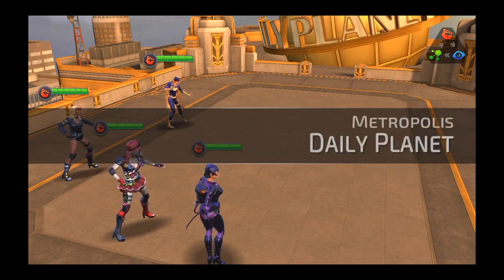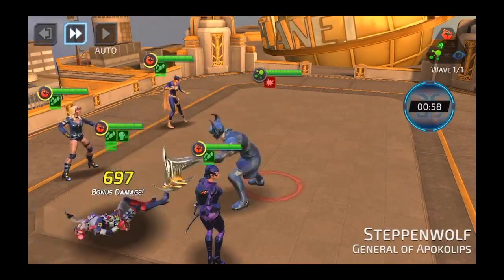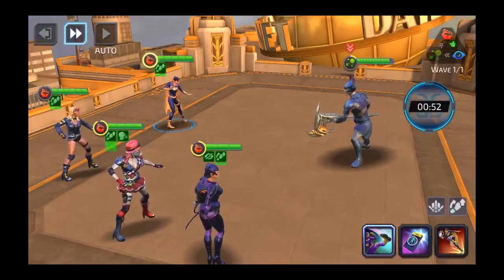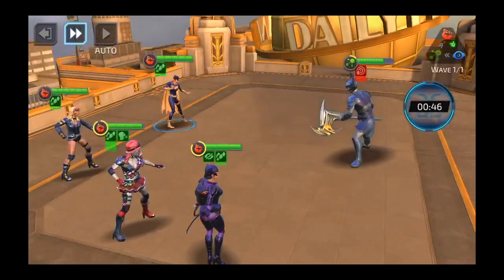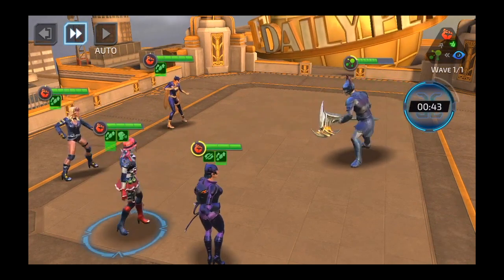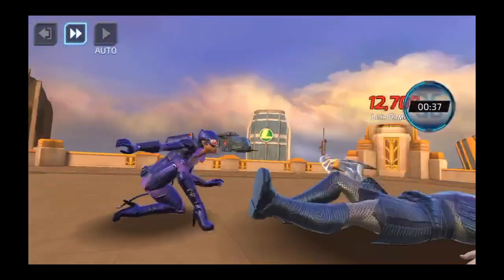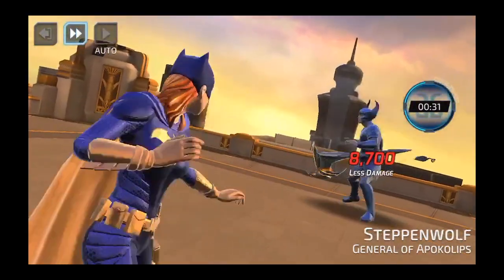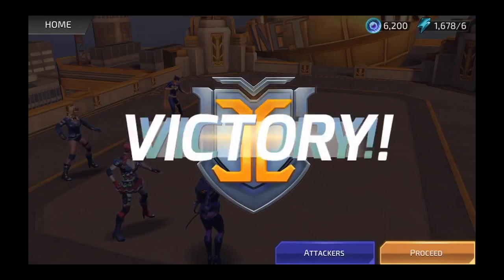I'm going to do another battle here. Steppenwolf is attacked — I'm going to have Black Canary take a shot at him. He's a lot tougher than the last one; he didn't go down in one shot. I'm going to have Batgirl do her kick. We're doing damage, but he's definitely a little tougher than the previous Raid Boss — the Level 1 that we fought. Catwoman does her thing, and you notice he just shrugged off that stun. He's a little tougher than your average Steppenwolf. We did take him down, but that took a little effort.